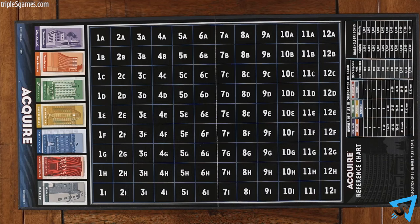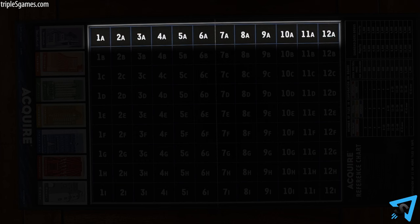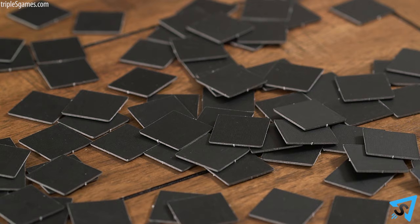Each player randomly picks and reveals one tile. The player whose tile is closest to the A row goes first. If there is a tie, then the player closest to A1 goes first. Shuffle the tiles back in and each player randomly picks six tiles to add to their hand.